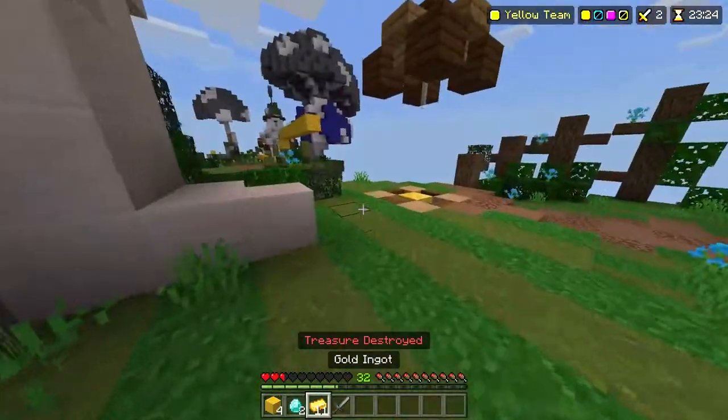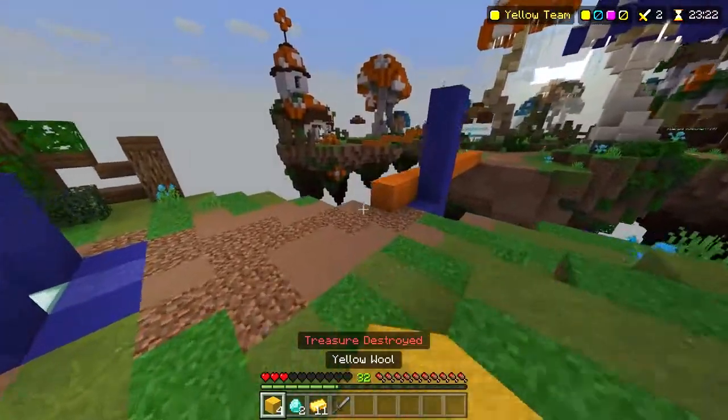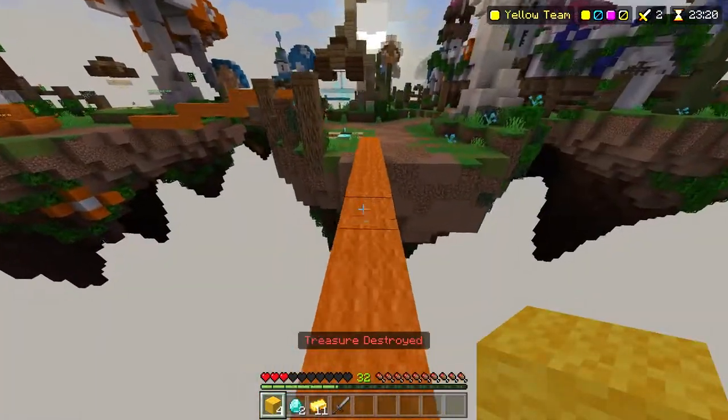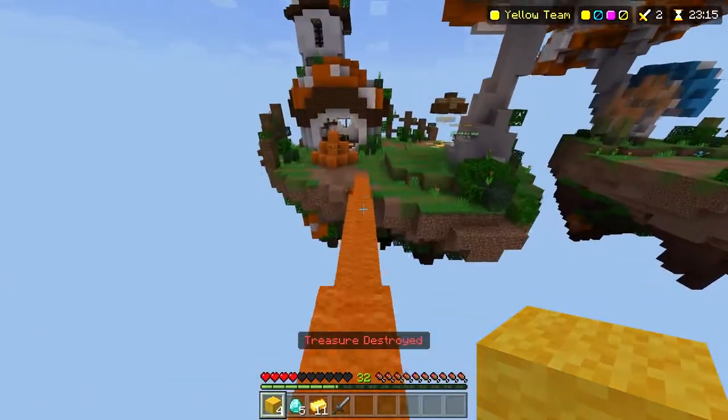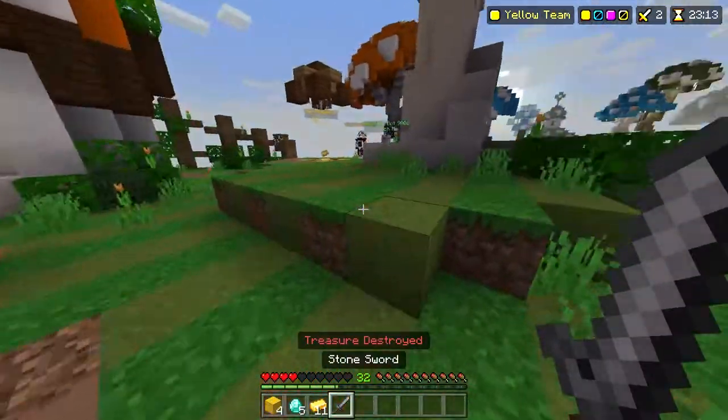Try to get good with a bow and try getting one as much as you can. Don't make it your number one priority — your number one priority should be A, protecting your treasure, and B, getting other people's treasures and finishing off kills. Also make sure you get arrows; you need some arrows to use a bow, obviously.